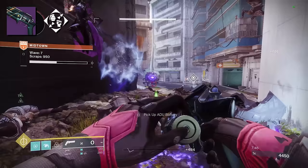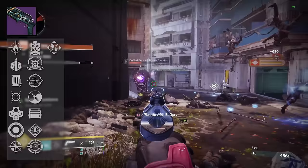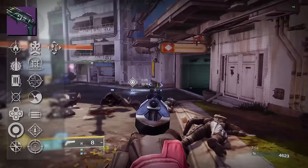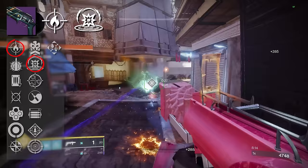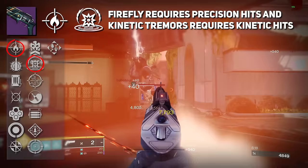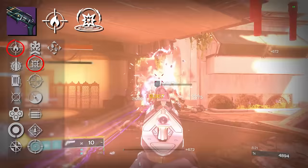In terms of the god roll for PvE players, there are a ton of options — it's going to come down to who you are as a player. Originally I was leaning toward the Firefly/Kinetic Tremors roll; I wanted explosions, I wanted AoE. But there's really no synergy between them — Firefly requires precision hits, Kinetic Tremors requires kinetic hits. They're just two solid perks on their own.